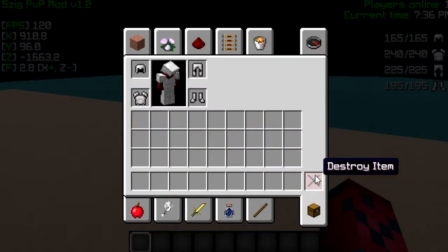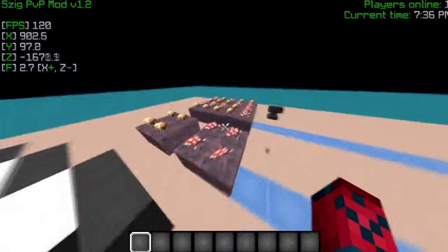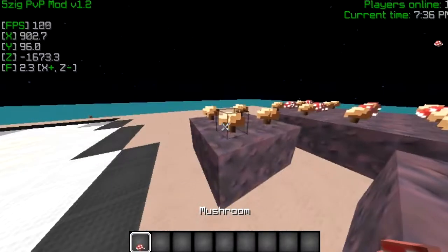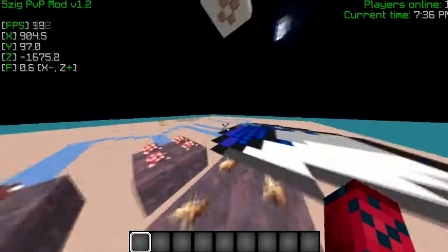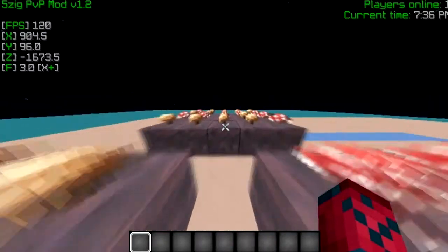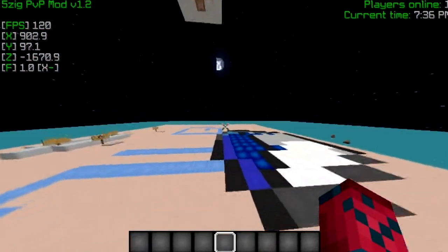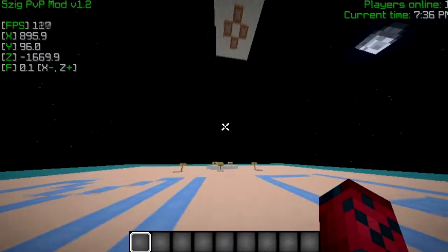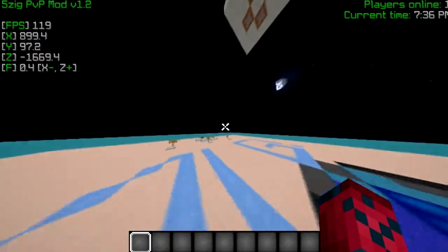It all looks pretty much the same just with different colors. Then these are the mushrooms — this is what it looks like to hold them — the browns and the reds and then combined together. The blocks are made by Matt Easy Refill, they're not Easy Refill blocks though.